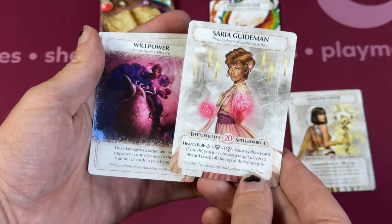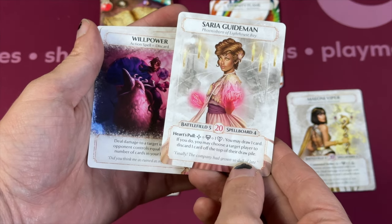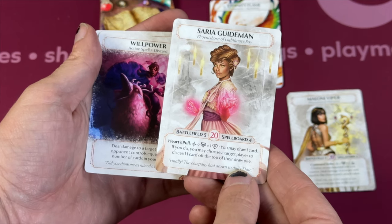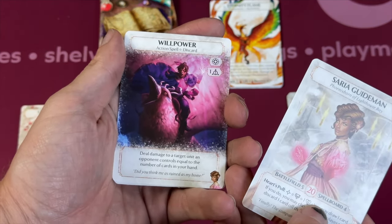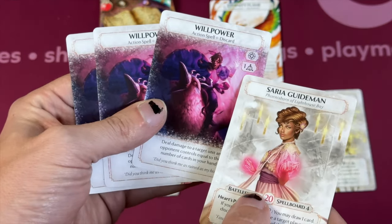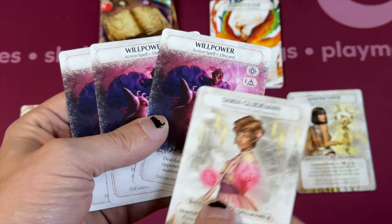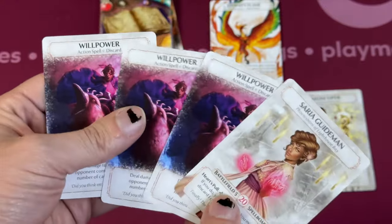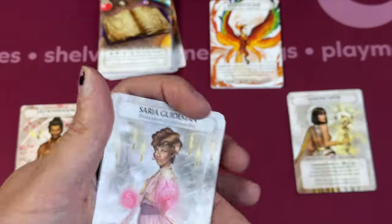Another Phoenixborn: if you spend a Heart die as a minor action, you may draw a card, and if you do, choose a target player to discard a card from the top of their draw pile. Then there's an ability — deal damage to a target unit equal to the number of cards in your hand. It's a standard action for basic, but it can straight up wreck somebody. If you use her card-drawing ability, you could have four or more cards in hand, making that damage really solid.